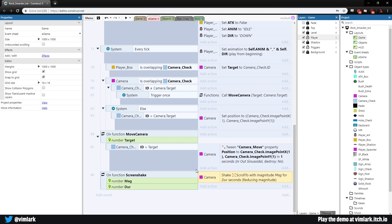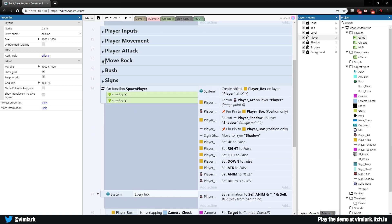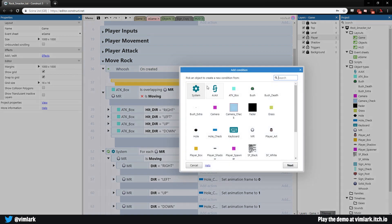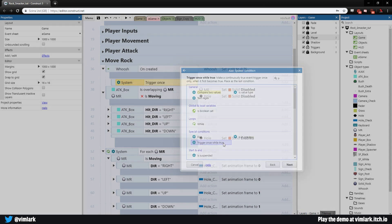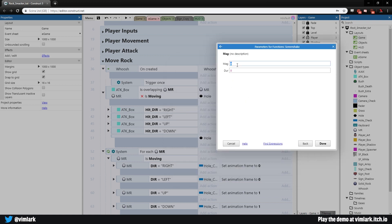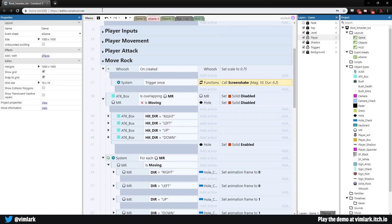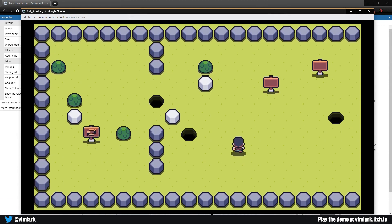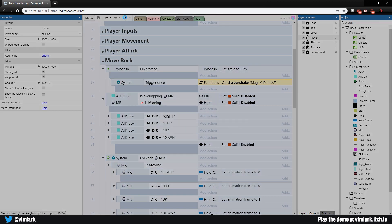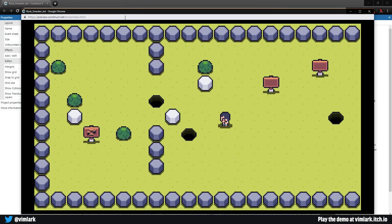Let's apply screen shake in Move Rocks. On 'whoosh' created — that means a rock was hit — hit B for a blank sub-event, Trigger Once, add action function: screen shake with magnitude 10 and duration 0.2 seconds. Testing — hitting a rock gives a shake, but 10 is a bit much. Let's drop it to 6 and try again. That's not bad.